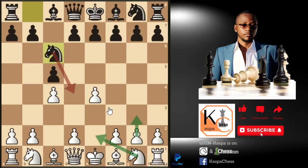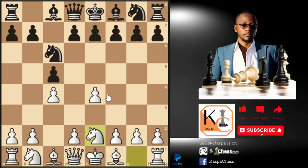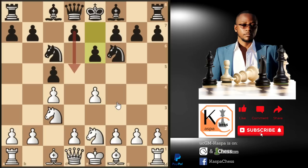So after c4, knight to c6 by black, I recommend that you play knight to e2, stopping black's knight from coming to the d4 square. Here you are going to see black playing knight to f6, attacking our pawn on e4. Knight c3 protects our pawn, and most of the times you are going to see black responding with pawn to e6.